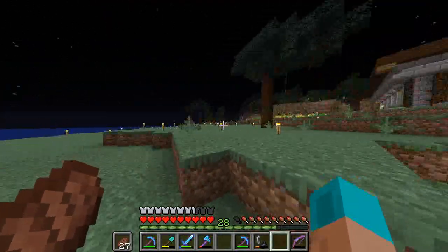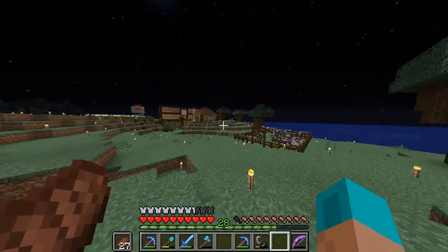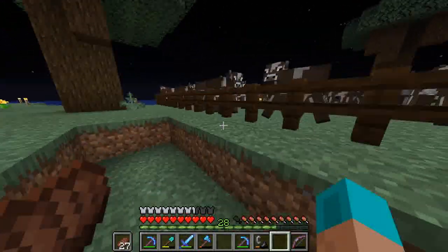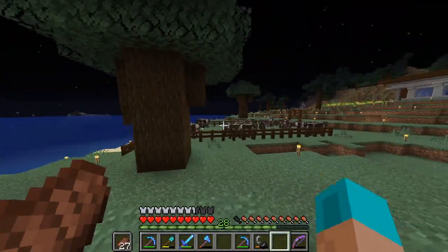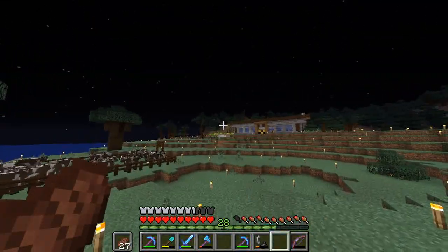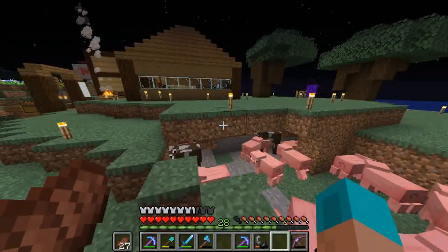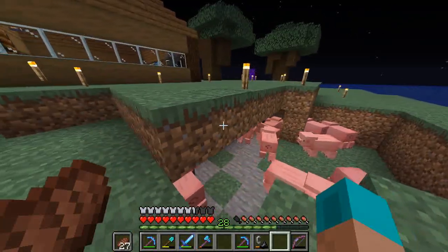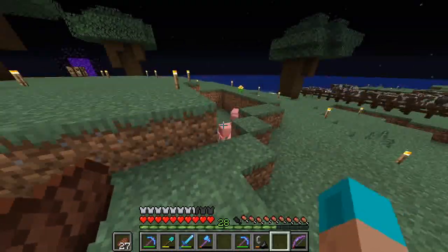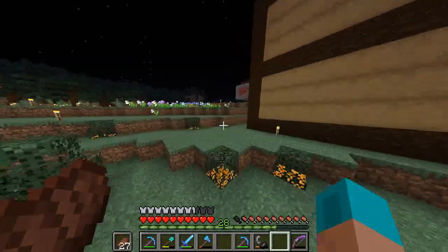I've cleared out a lot of the trees and plan on clearing all the trees on this island to build random projects. This is just a big cow farm. I plan on putting some pigs in another farm and adding a carrot farm over there as well. Some cows escaped when they were getting moved and somehow ended up with the pigs, but it's not a big deal.